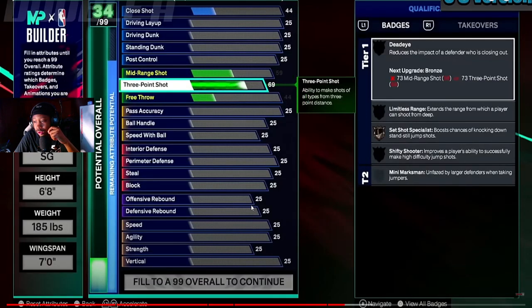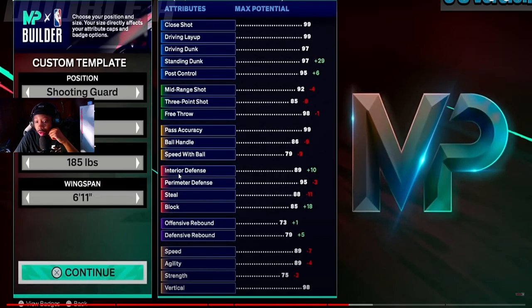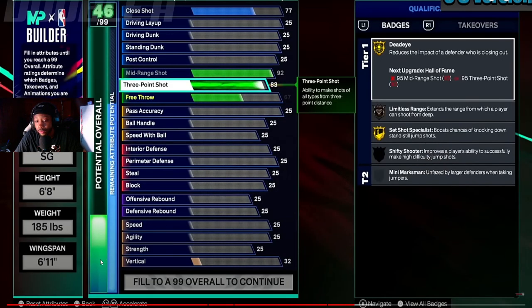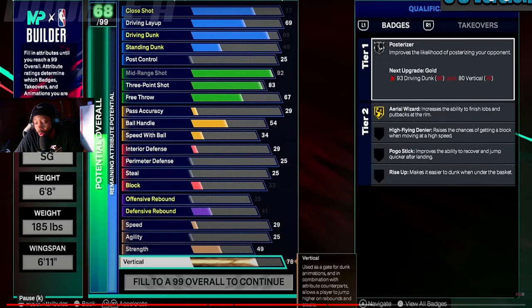Now he's going back to a longer wingspan, which is more realistic instead of short wingspan. I'm trying to see what you get for everything — like what you need for Dead Eye and stuff like that. At 6'11" wingspan you get Dead Eye, Set Shot Specialist, and a chance to boost standstill jump shot. You get a 93 mid-range, 92 mid, and 83 three-point — that's not bad. I'm going for a way higher dunking. You gotta have a 93 driving dunk for Posterizer.